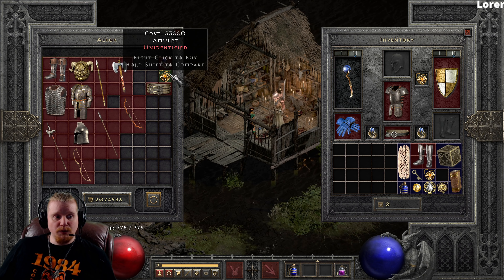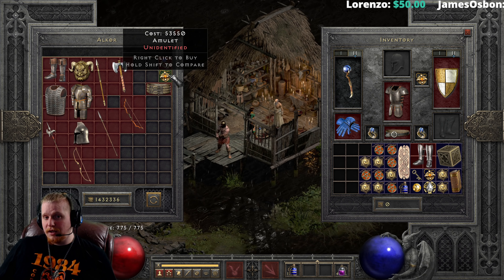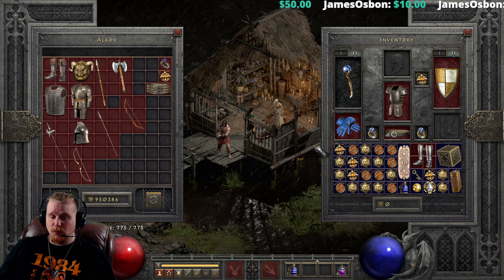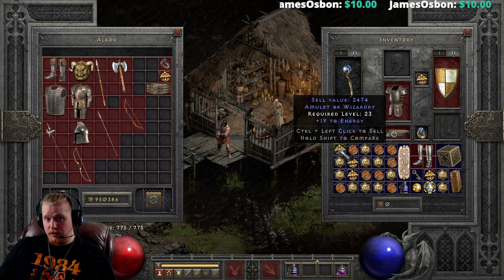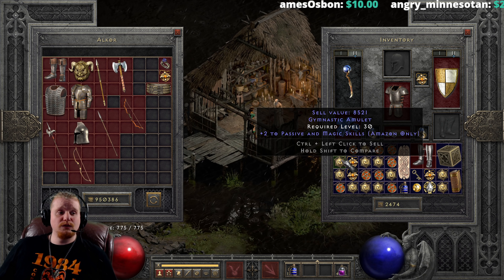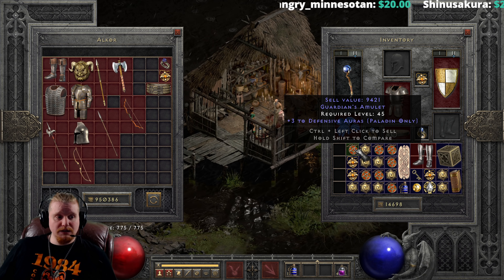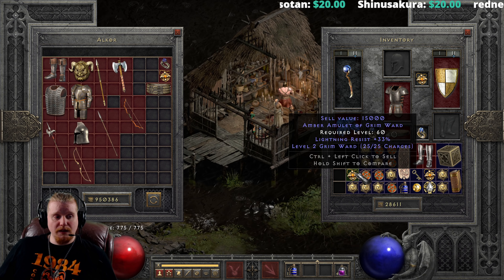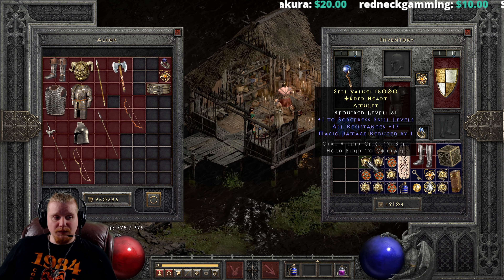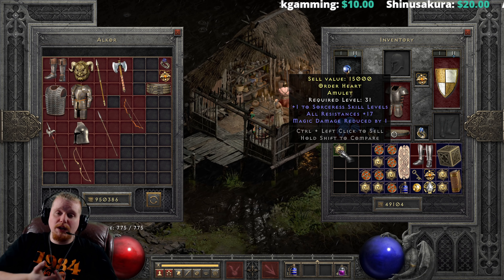You can gamble things like teleport amulets — you can get all sorts of interesting things. Let's do a quick gamble and take a look at what we get. Do keep in mind this is really expensive, and you're probably going to want to make yourself an Edge bow or find yourself a Gheeds, or both if at all possible. As you can see: plus two passive and magic Amazon skills — not really that great, although it could be useful for an early starter ladder character. Poison resist — not good. Three to Defensive aura — not really that great for Paladins. We got Grim Ward charges, could be kind of fun. Magic find amulet — plus one to Sorceress skills, all resistances 17. Absolutely a great amulet to find early ladder.